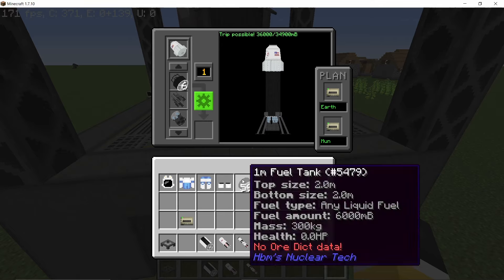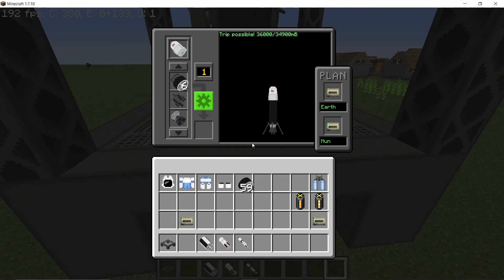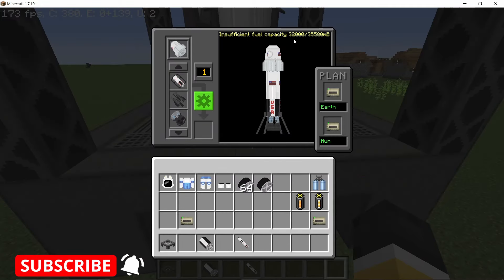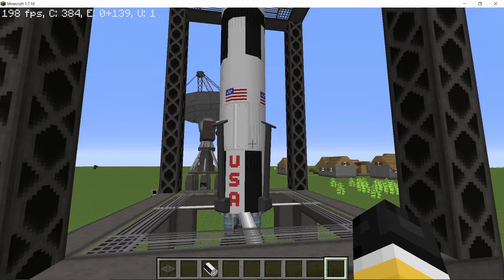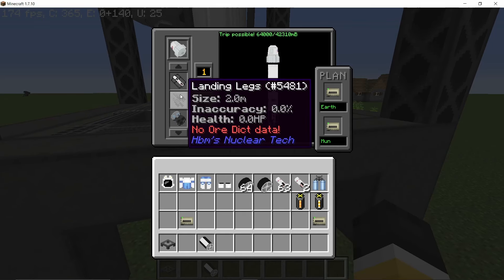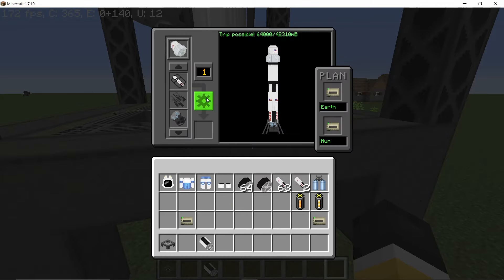There are two ways to resolve the insufficient fuel capacity issue: you can add more of the same thruster type — for example, a total of six one-meter thrusters should do the trick — or you can just use bigger thrusters, which will be cheaper to craft. You can look up all crafting recipes in the guide. I'm going to use a single 12-meter thruster. Once it says 'trip possible,' you can craft the rocket by pressing the button, which is now green.